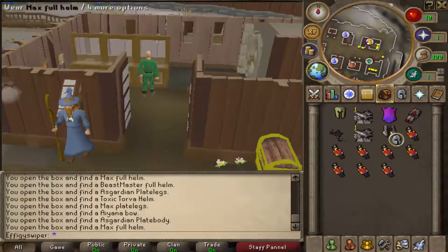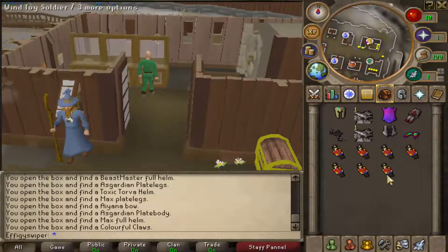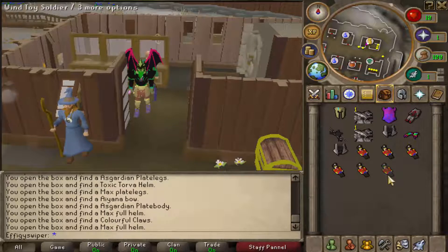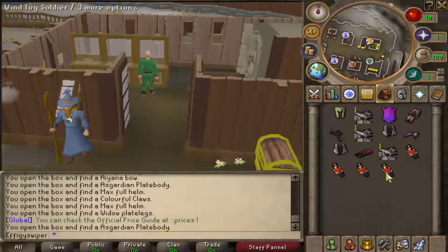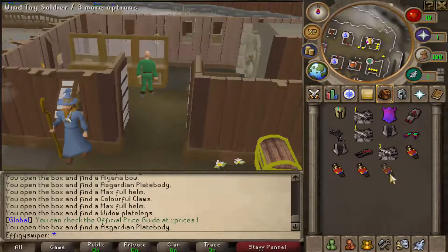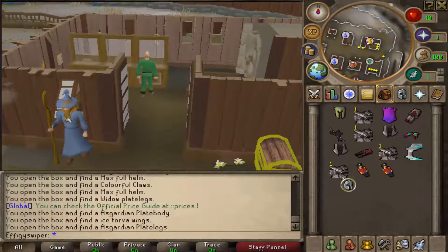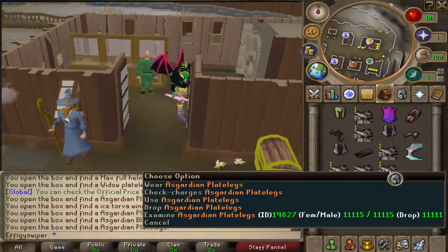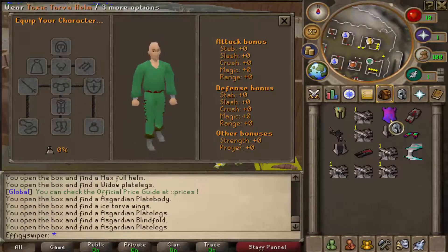Another Asgardian plate body. Max full helmet. Colorful claws — ooh, that sounds cool. That's pretty neat. Got another Max piece. Widow's plate legs. Another Asgardian plate body. Ice Torva wings — whatever the fuck that is. Asgardian. Asgardian. God damn — fucking Asgardian on the run, dude.